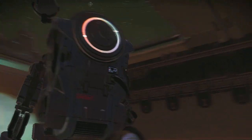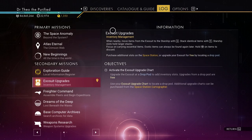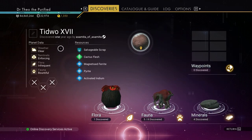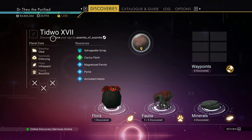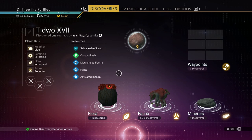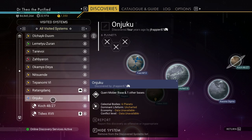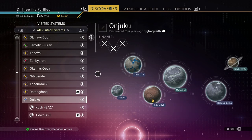With the nice glass roofs. It's on planet Tidwo 17, which has salvageable scrap. And it's in the Anjuku star system, which is actually one jump from the center of galaxy number 14, Odawa Giri.